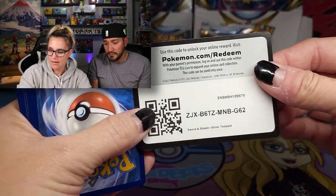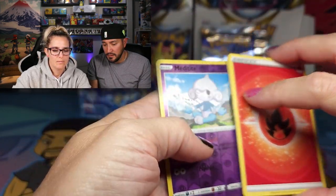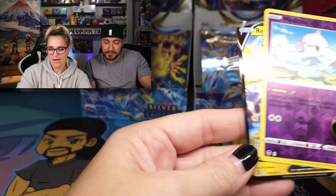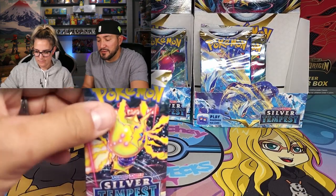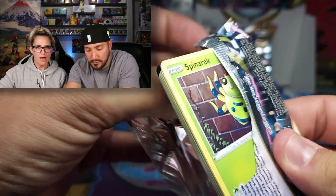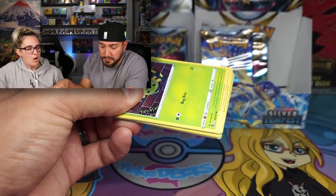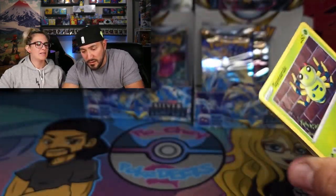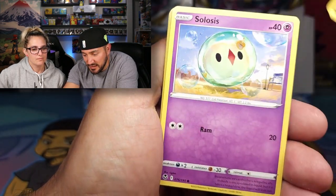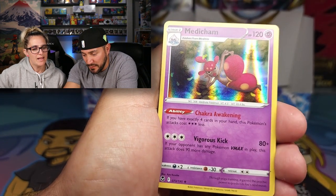Another black code card. Meditite and Regieleki V — first one of that one too. You got Regidrago over there and Regieleki. Just a Reggie kind of girl. The Reggies love me. Pokemon Go blessed me with two 100% Regice back-to-back. These packs don't love me today — they're honestly kind of difficult to open.